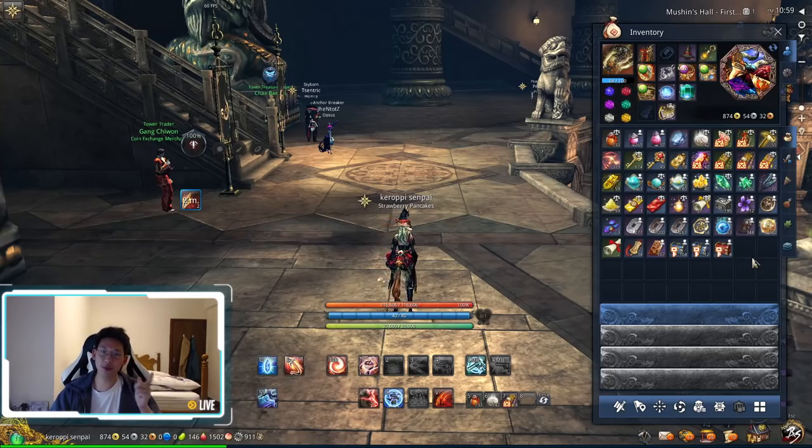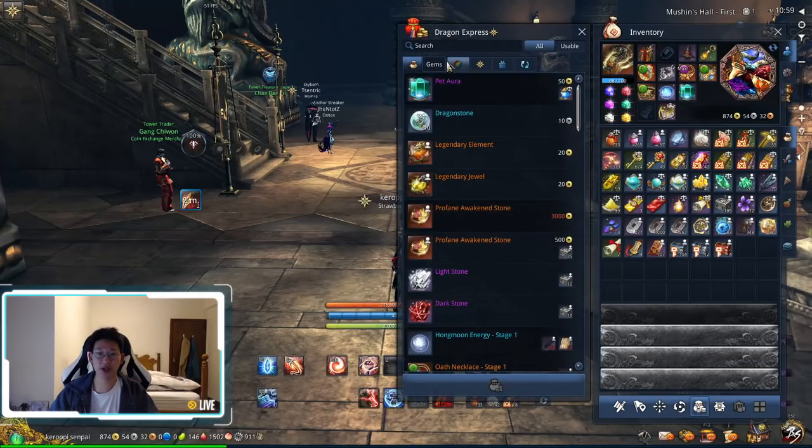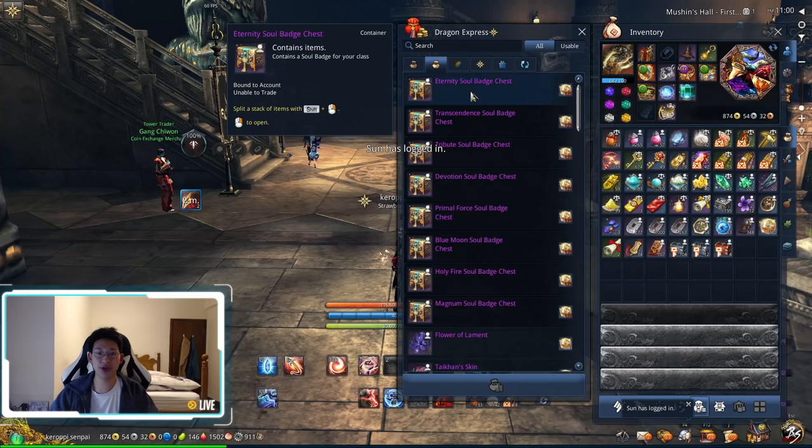Hello everyone. If you've been doing your dailies every single day ever since we got the solar energies, you'll notice that we're heading at around 120 solar energies. If we look at the Dragon Express over here, you can see that at 125 solar energies, we can buy our soul badge.